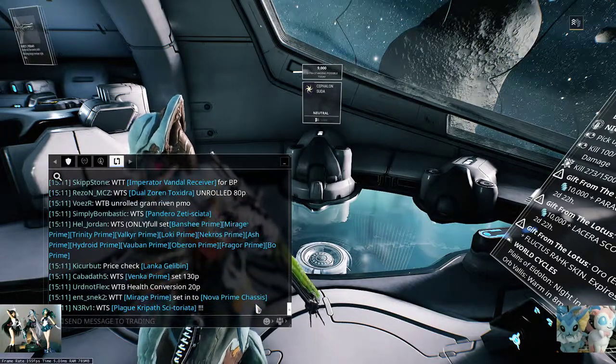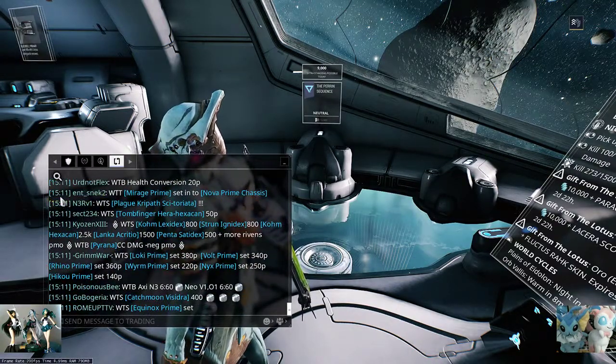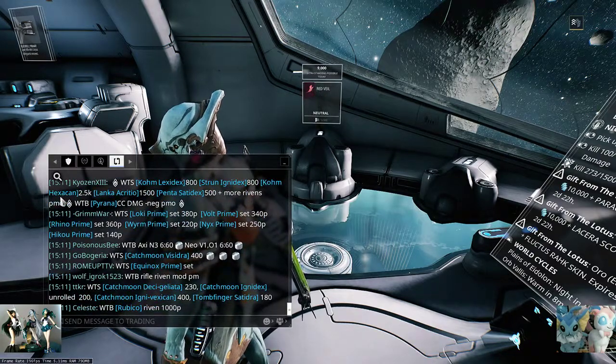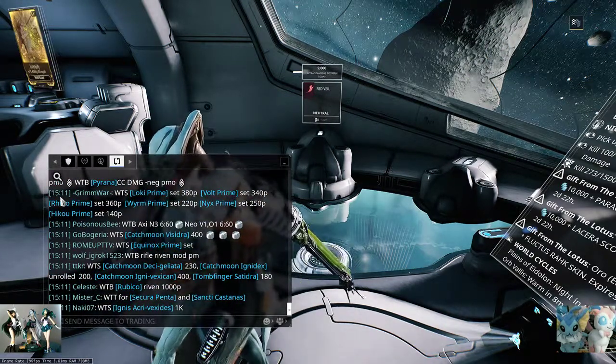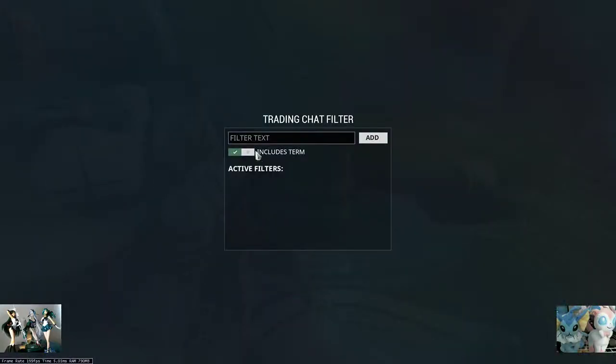I got rid of my trade filter and it's back to being an unmitigated disaster again. Let's go with something a little bit more reasonable. I know I'm not going to buy anything, so I only want to see messages with 'want to sell'. Now that's my whitelist — I'll only see messages with 'want to sell'. But if I wanted to take the other approach, let's click on this 'includes term'. If you see a black box with an X in it, that's the blacklist.